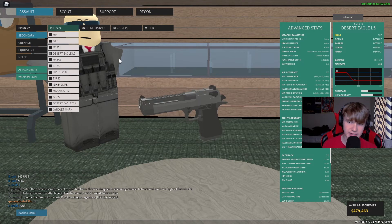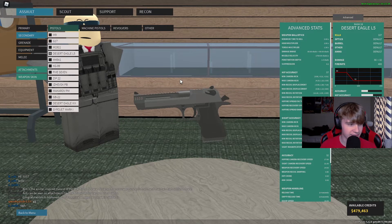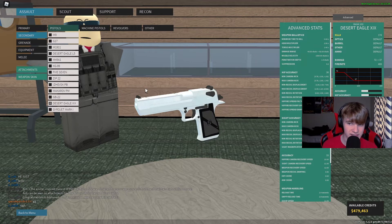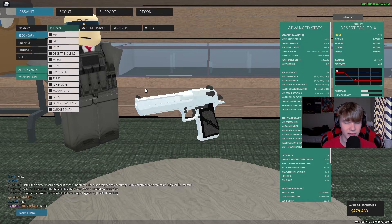The Phantom Forces Desert Eagle L5 has a torso multiplier of 1.3 times, which means the Deagle L5 can't one-shot to the torso at close range — though I'll have to check up on that. The Phantom Forces Desert Eagle XIX has a torso multiplier of 1.4 and 72 damage, so the XIX can one-shot to the torso at close range, up to 40 studs.